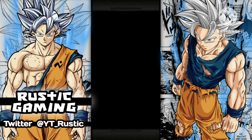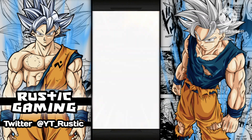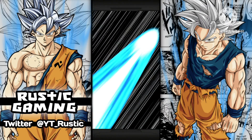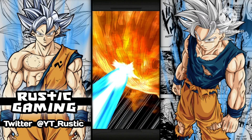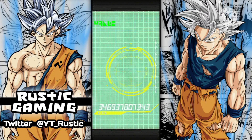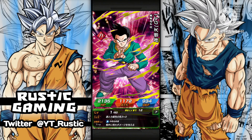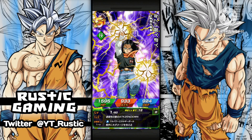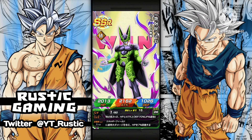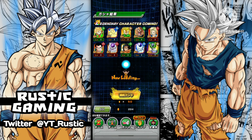You do get Kais on this banner as well, so I guess that's another bonus. Okay, looks like another featured unit — we got the two androids there, so that's pretty good. Definitely featured. There's not really other units I need at the moment on this banner, just want the new unit and that's it. I've seen EZAs for Future Gohan and Trunks but I don't really want those. LR Cell — that's interesting. Back to back LRs, but it's not the LRs we want.